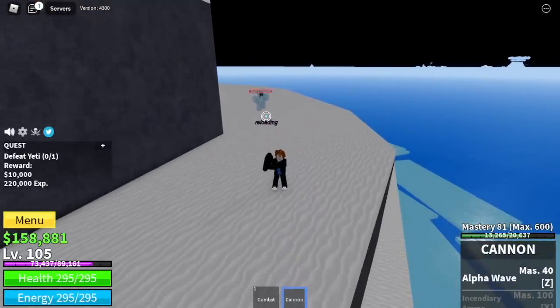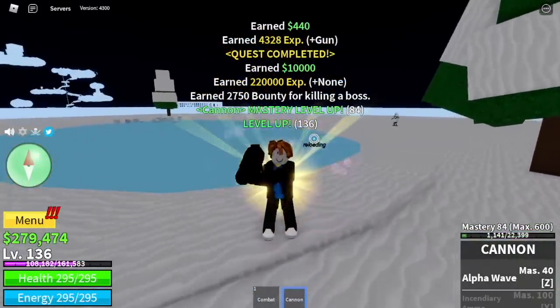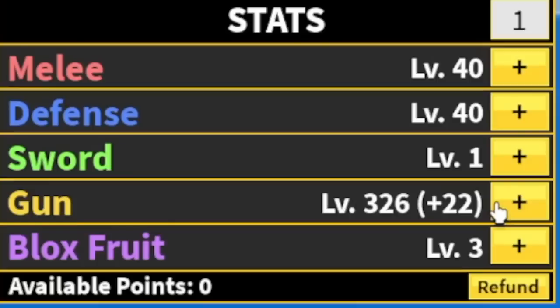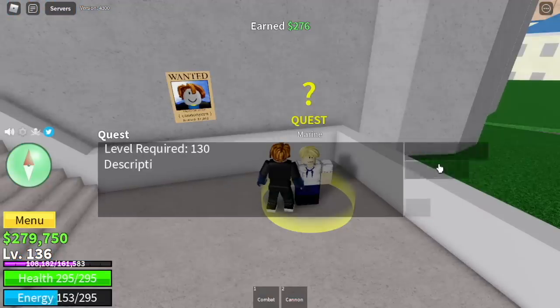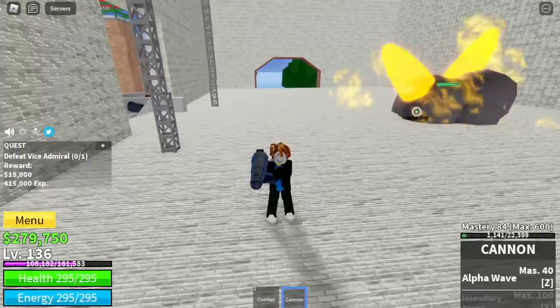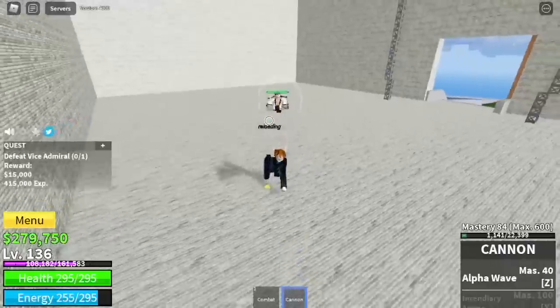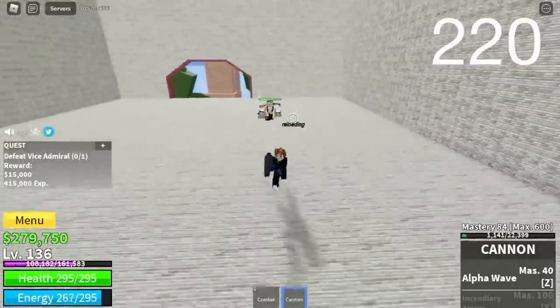From here on guys, grinding will be a lot easier because we're just gonna focus on defeating bosses. Stat check: 40 melee, defense, 326 gun. Back to the Marine Fortress at level 130. Vice Admiral — left clicks, run to the side to dodge his skill, and that would be it. Goal here is 220.